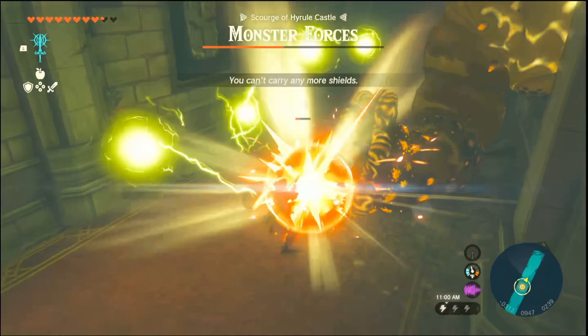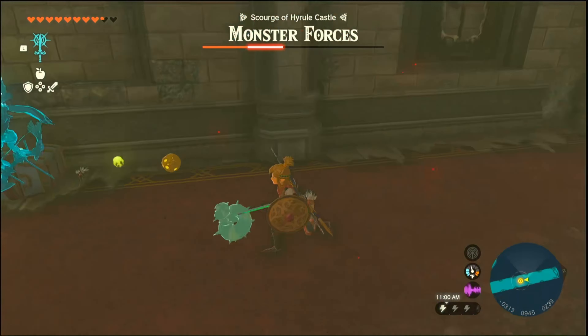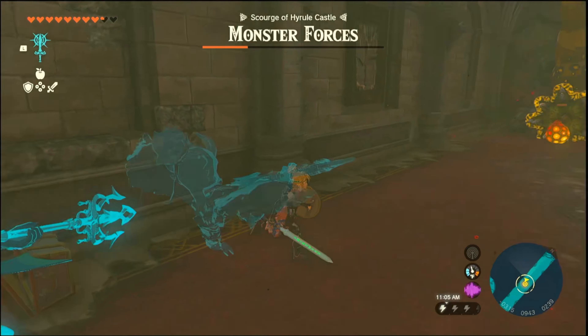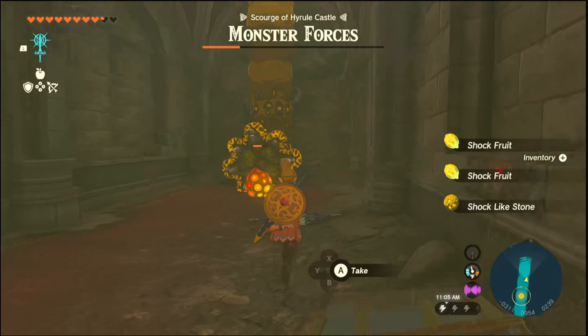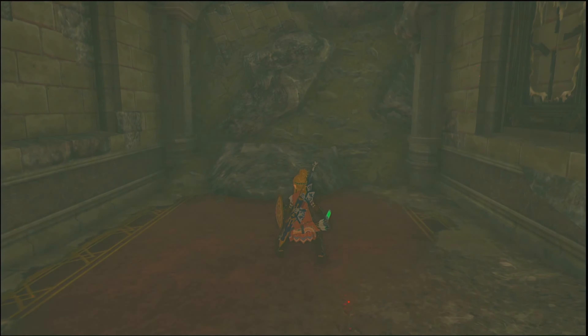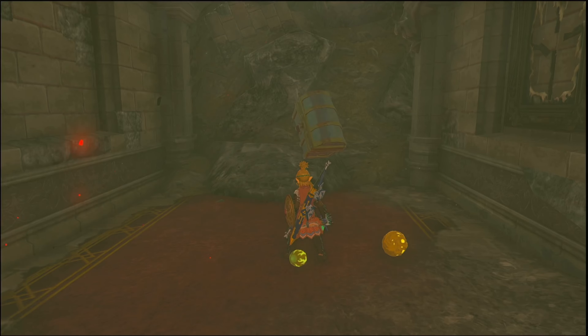Where's Fuse? Let's hold and drop this thing we just got. Now the Master Sword does 60 damage — at least it's plus 33. Oh hi, Zelda.